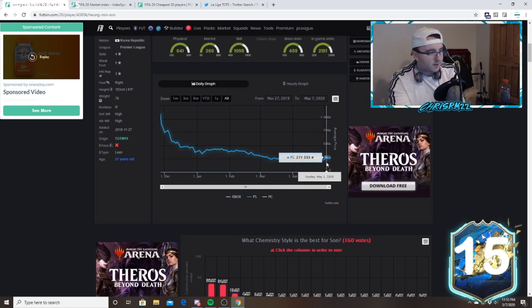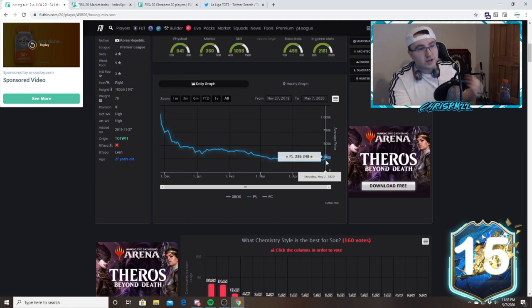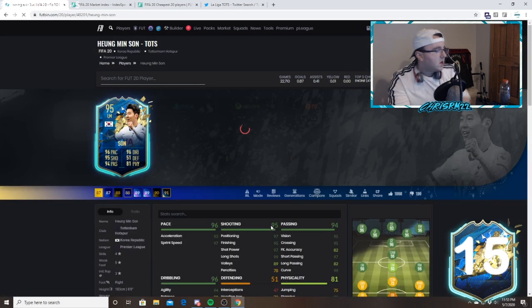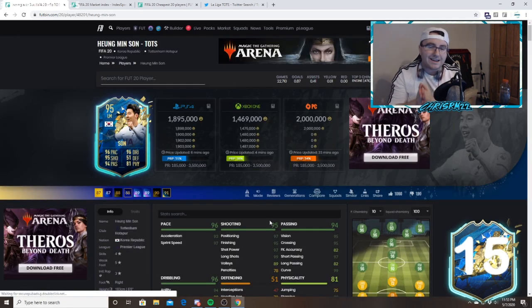Son's inform went to 242 by Friday and then 286 by Saturday — that card went up 60,000 coins because of how expensive the Team of the Season Son is and the amount of coins that came onto the market on that Friday. Now if you look at Son's Team of the Season graph, I told you guys to buy Team of the Seasons today on rewards day.